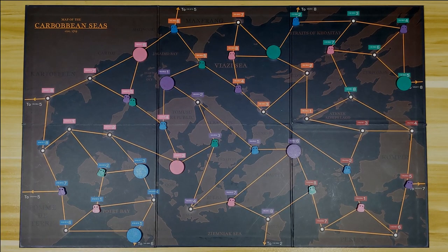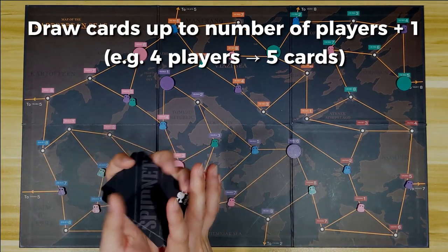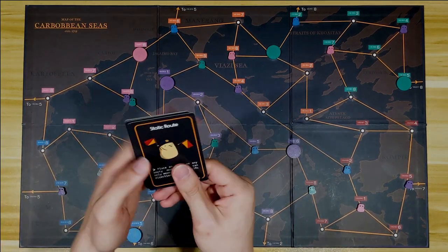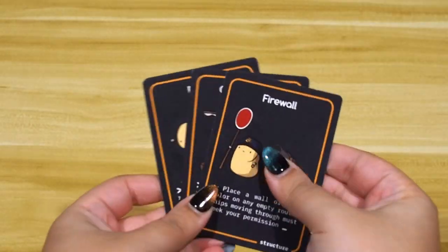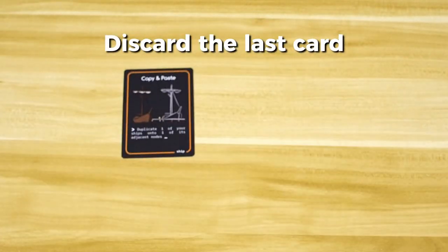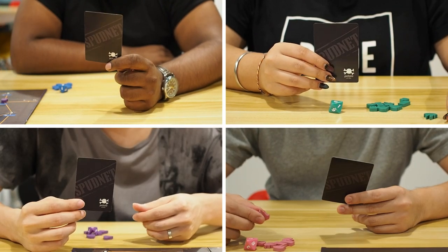Once you have decided the cards to use in the game, choose the starting player — it could be the player who last ate potatoes or fries. The starting player will shuffle the chosen deck and draw cards up to the number of players plus 1. For example, if there are 4 players, draw 5 cards. Then secretly choose 1 card and pass the rest to the player on the left. Repeat this until the last player chooses their card. Discard the last card face-up in the discard pile, and everyone will end up with 1 card each. Good luck figuring out who has what.